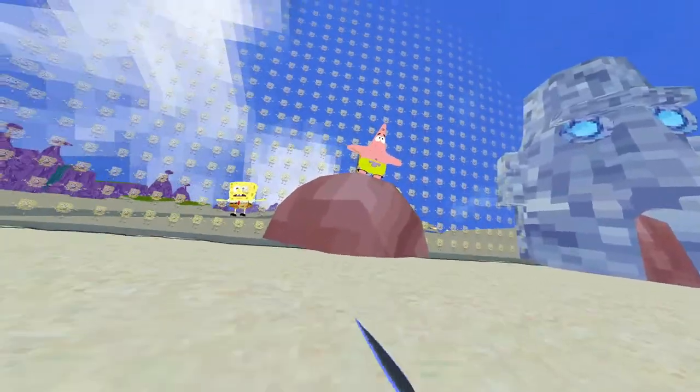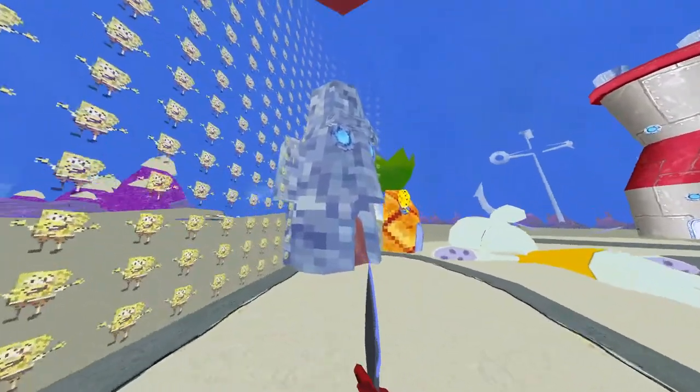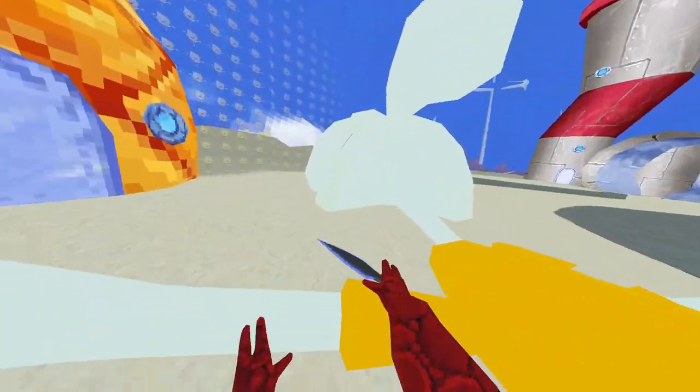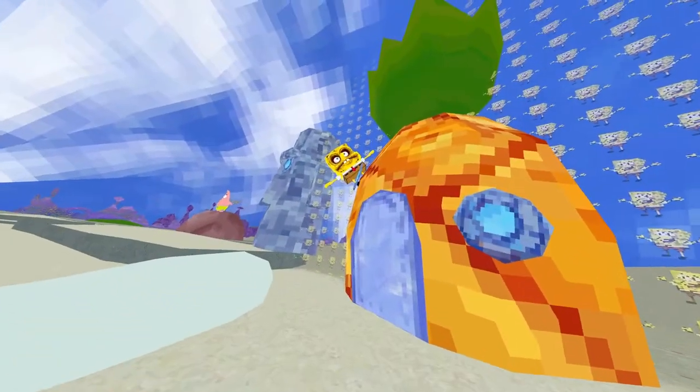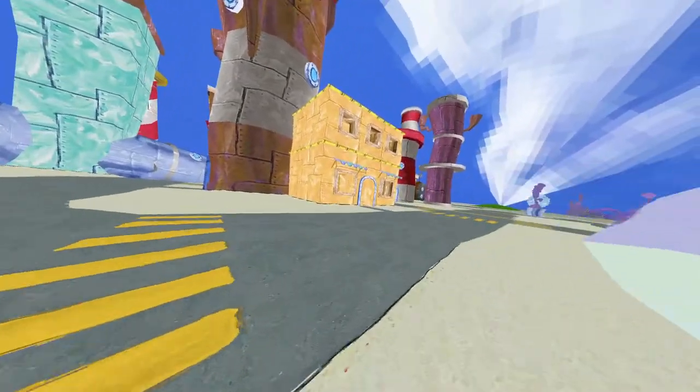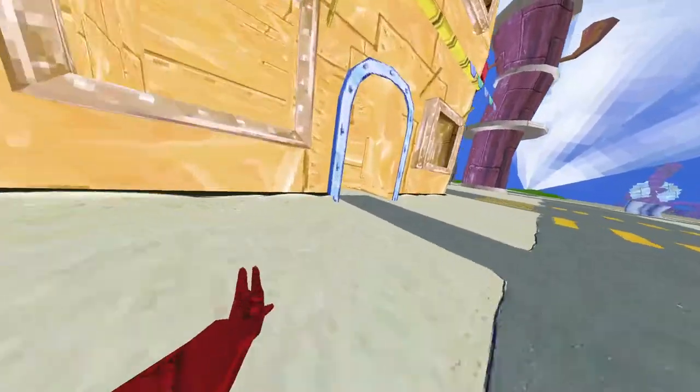Let's see. Got Patrick, Squidward's house. Squidward, are you okay, buddy? I think he's fine. He looks a little different. Okay, let's go explore the different houses.